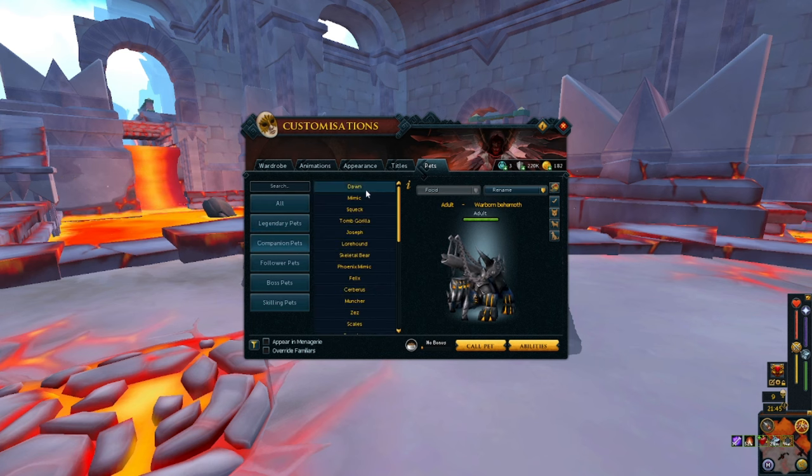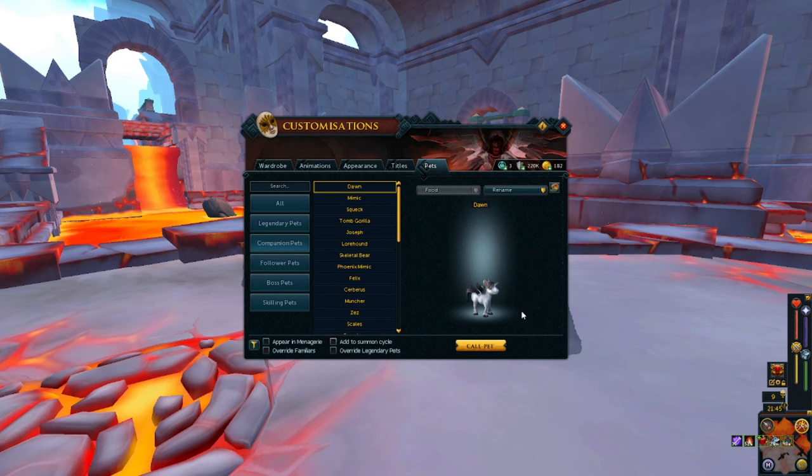Now we'll move to the companion pets. Dawn — I honestly do not know what pets I have in this game, so don't be shocked. Dawn is a little unicorn. It's actually cute. Then we move to Mimic. I figured it was going to be the chest. Don't know where you get Mimic from, to be honest with you.